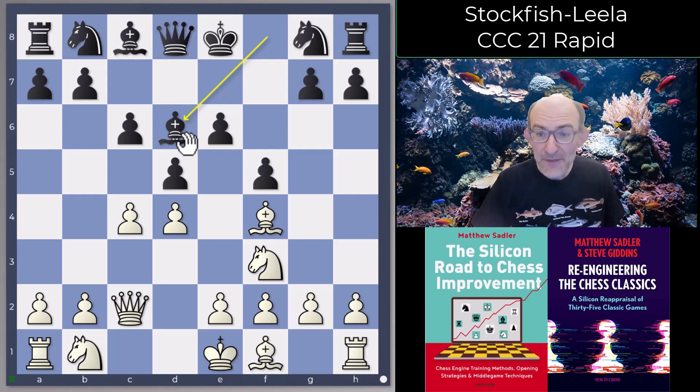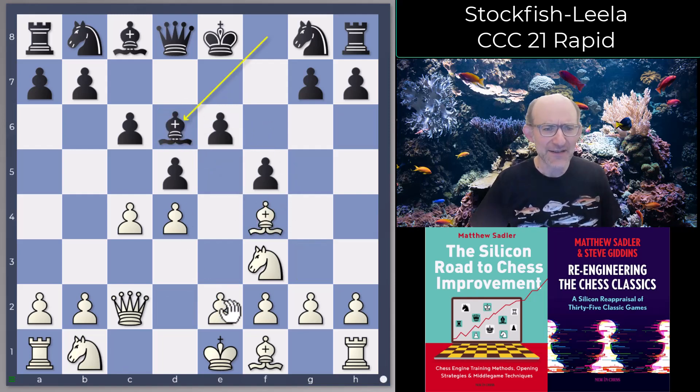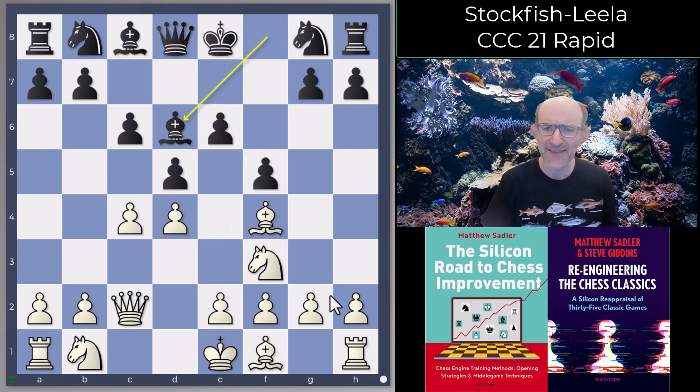Qc2 is a bit of a cunning move order here. The idea is that if black desperately wants to play a Stonewall Dutch with f5, then white gets the opportunity to play Bf4 — put the dark-square bishop outside the pawn chain, can reinforce it afterwards with e3. It's about the ideal structure you can have against the Stonewall Dutch. This is of course all the CCC book — the engines are on purpose being given slightly weaker openings in order to challenge them.